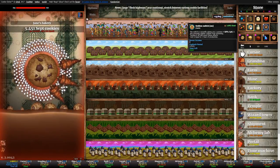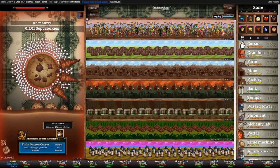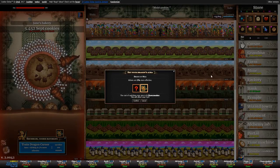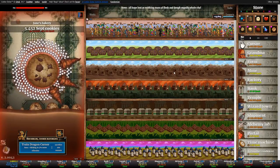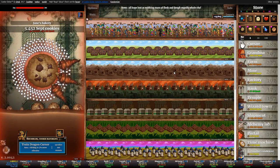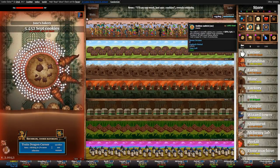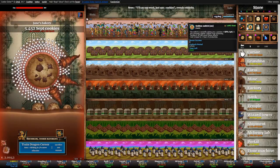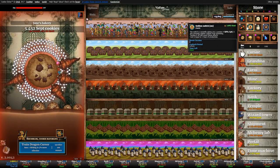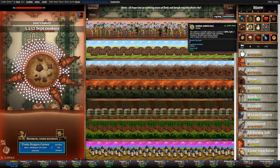Before you turn on the golden switch, check the Krumblor dragon in the bottom left corner. You want to put an idle-based aura on there. We have Breath of Milk on right now. There's no point having Dragon Flight or Dragon Harvest because those boost golden cookie odds and outcomes — which you're not getting with the golden switch. Breath of Milk is a good beginner aura since it boosts the kitten upgrades.